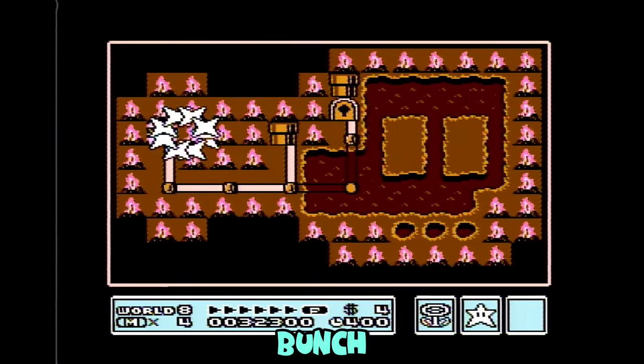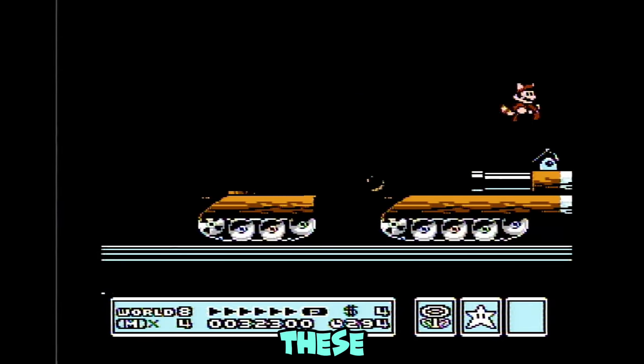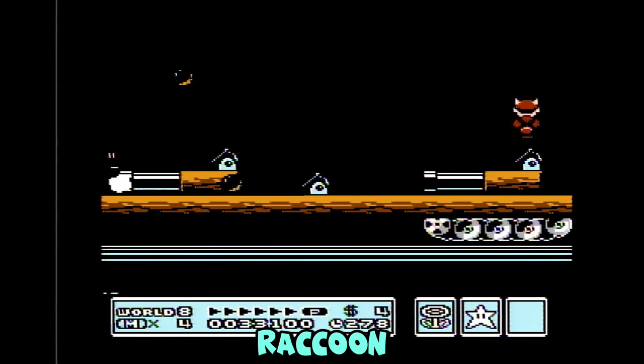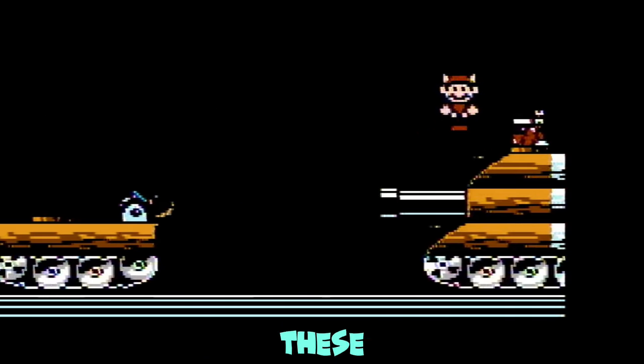Stage 8 has a bunch of auto-scrollers. The best way to get through these auto-scrollers is just to be careful and don't lose your raccoon suit, so you can use your cute little raccoon tail to take out these wrench throwing enemies.